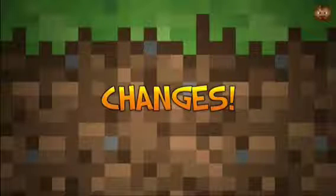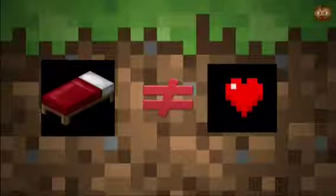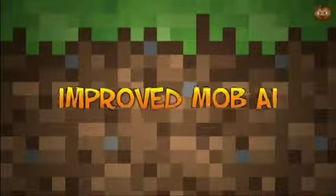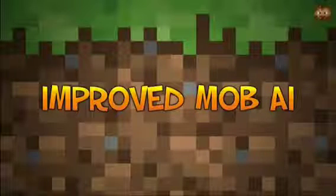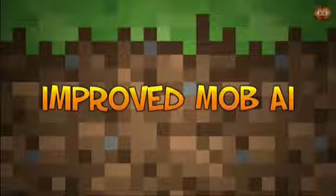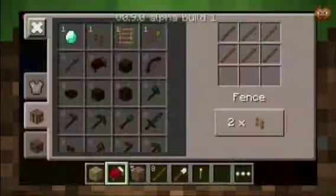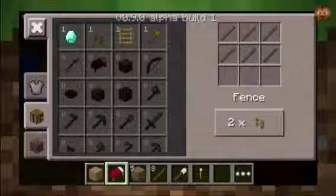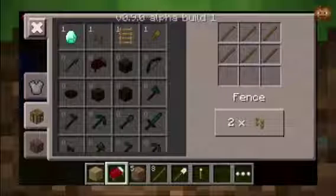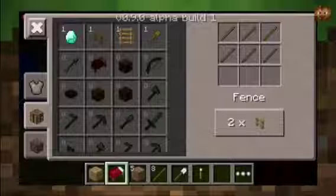Finally there are a couple of changes to the game. First off, one that I'm kind of disappointed in — beds no longer restore health. There's also improved mob AI, which means they're smarter, about as smart as the PC version, which will be nice. And there's a brand new crafting screen, which is going to be cool. No one really knows how it'll work yet, but it might be tap or drag.